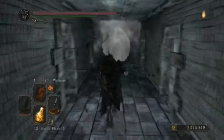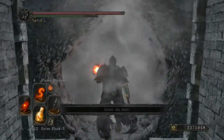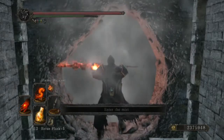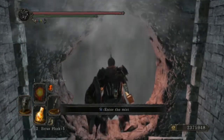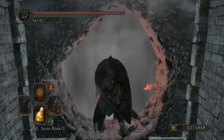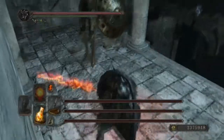Before I start with the moveset, I also want to let you know that there is an NPC summon you can bring with you. She will be in one of the cells before the fog door, and it is a very useful NPC summon because she will take up some of the boss's attention.